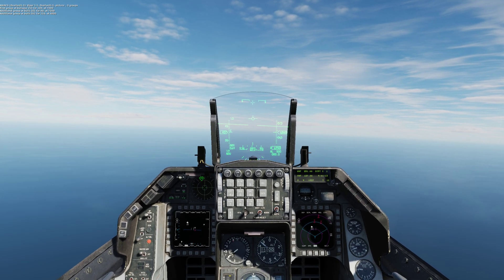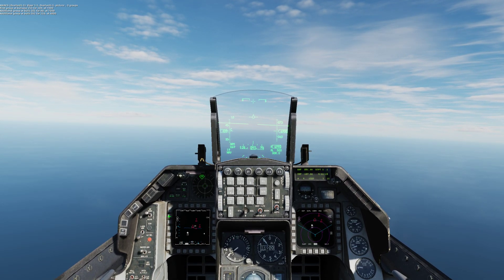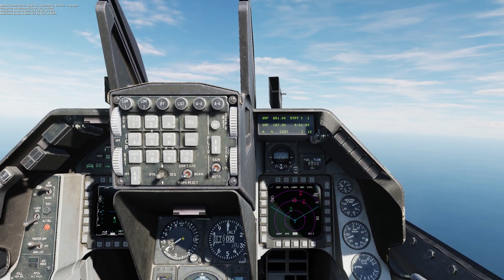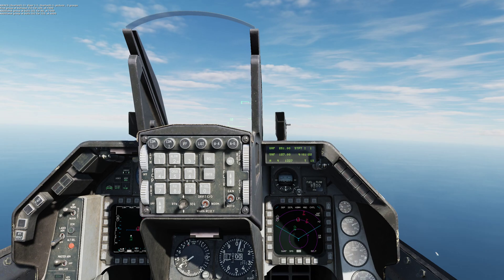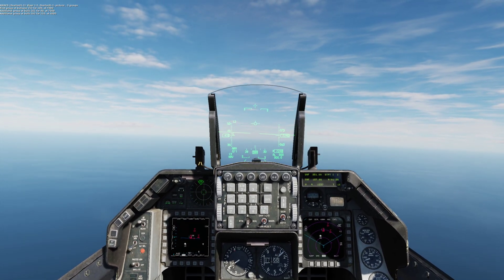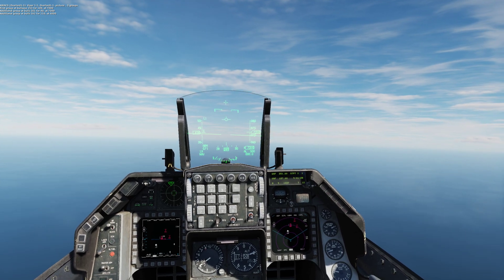1-1, Overlord, 1-1. Three groups. First group at Bull's Eye: 2-5-3-4-100 at 7,000. Additional group at Bull's: 2-6-1-4-90 at 7,000. Additional group at Bull's: 2-6-2-4-100 at 7,000.